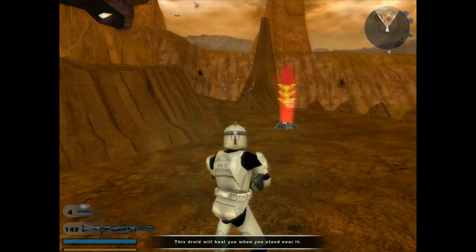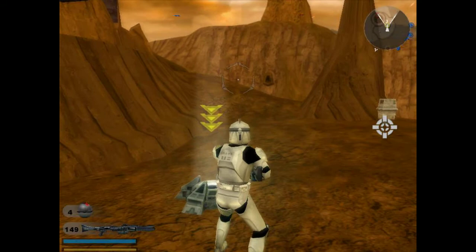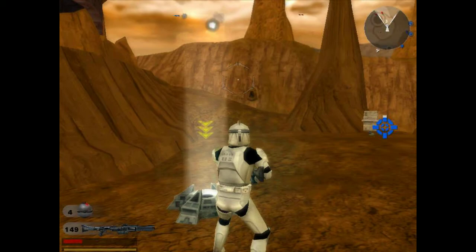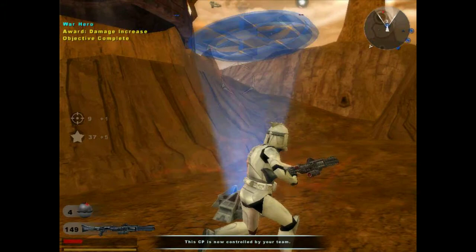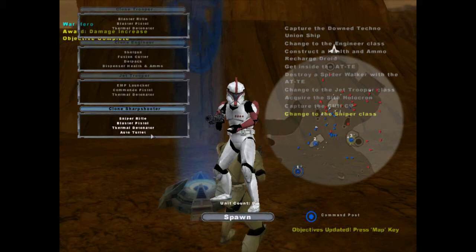Come on Jerry, let's do this — yeah, I'm gonna call you Jerry, you're Jerry now. I just want to get this mission over quick because I've been working with recording software all day. Change to the sniper class at any command post controlled by your team. Yeah, bet — I am about to snipe some droids.